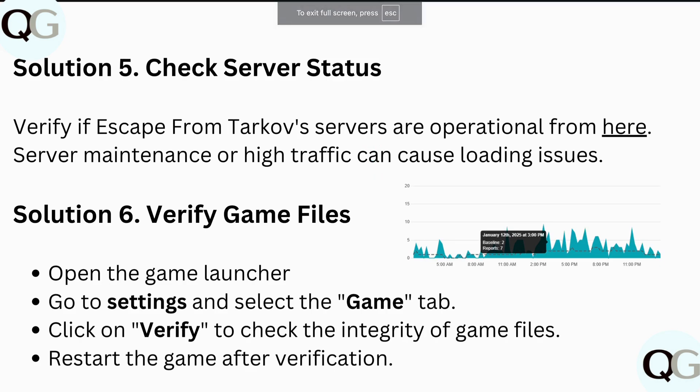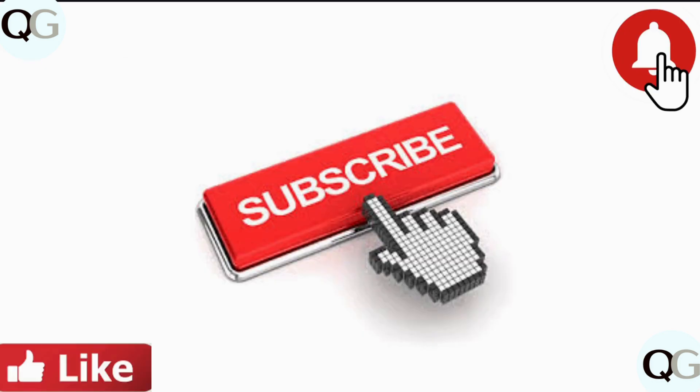After this, verify your game files. Open the game launcher, go to Settings, select the game type, and click Verify to check the integrity of your game files, then restart the game after verification. I hope this video helps — thanks for watching.